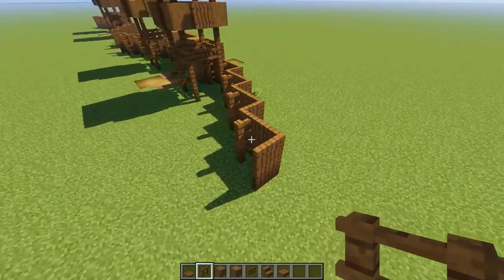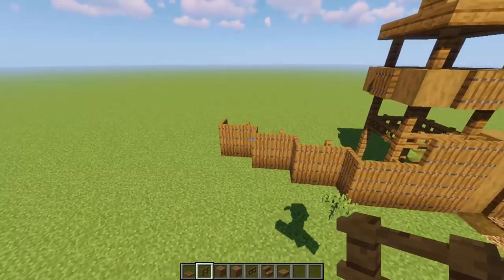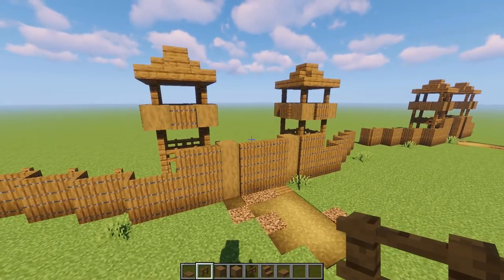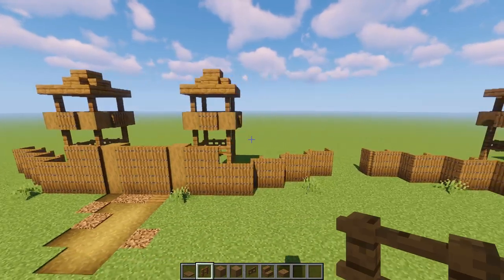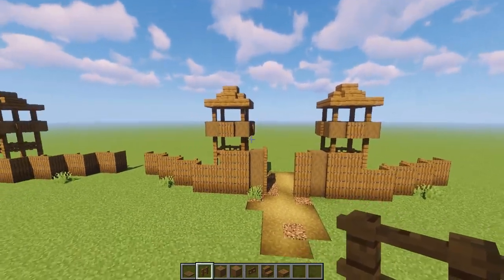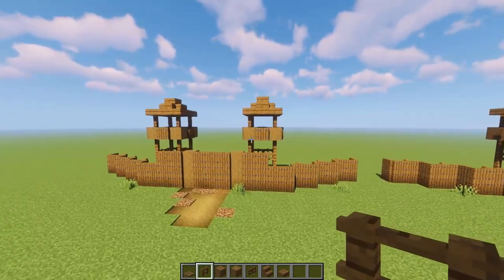Even though the design of the palisade is pretty simple, it will take you a few goes to get the shape exactly right. Now let's move on to the gate. I'm going to build mine entirely out of spruce wood, but if you want to, you can mix in stripped dark oak instead of stripped spruce wood. We'll do the tutorial just with the spruce.